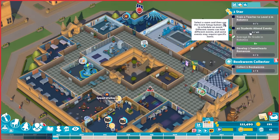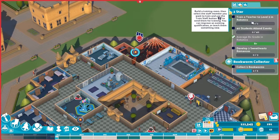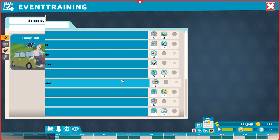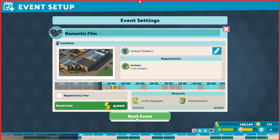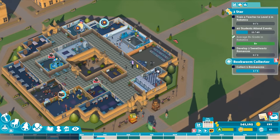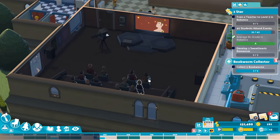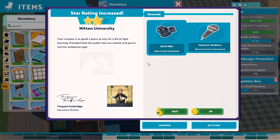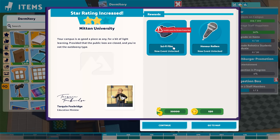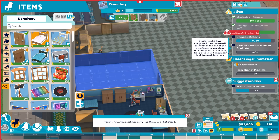For the next star, we need people to attend events, maintain above a B-plus grade average in robotics, have people fall in love, and train a teacher to level five in robotics. To help people fall in love, I'll set up a romantic film day in mid-December so everyone has time. Lots of sappy romantic movies for some sort of corporate agenda. I finished training up a professor to level five, which means I finished the second star — we now have access to new events including honor rollers and sci-fi films. Next: upgrade ten items and get some A-grade robotics graduates.